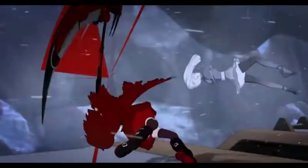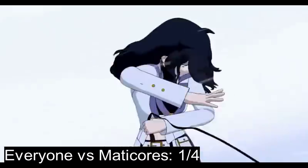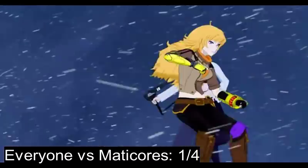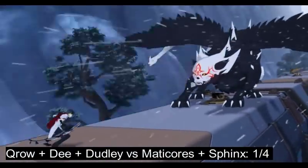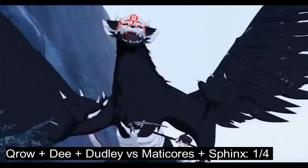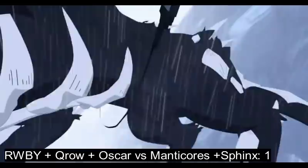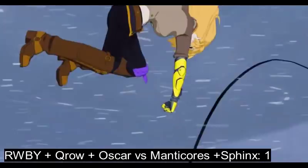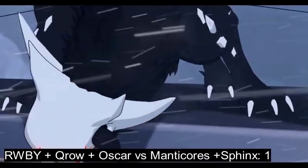But that's enough dilly dallying, let's jump into Volume 6. Everyone vs. Manticores: 1 quarter. Basically a glorified cast list with awkward floaty physics. Crow, Dee, and Dudley vs. Manticores and Sphinx: 1 quarter. Crow using his scythe is exciting, but the encounter is mostly just talking and the dilemma with the turrets feels contrived. Ruby, Crow, and Oscar vs. Manticores and Sphinx: 1. Interesting setting is unfortunately never utilized, but watching the team work together is fun despite the overall uninteresting choreography.